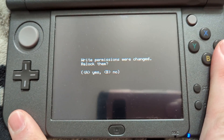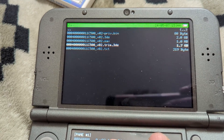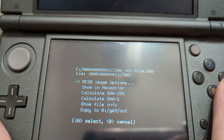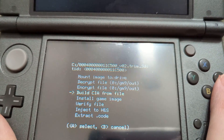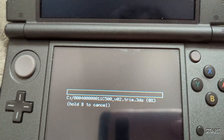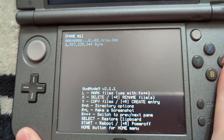You'll be asked if you want to relock the write permission — press A for yes. Then repeat the process: go into NCSD image options and select 'build CIA from file.' Wait for it to finish and press A to continue.